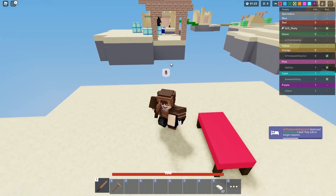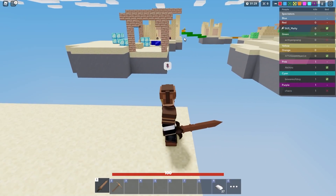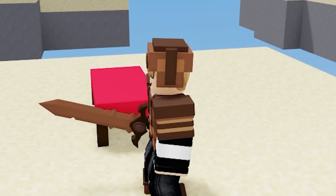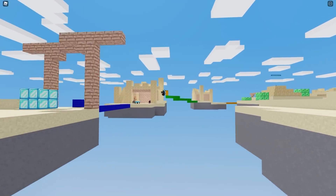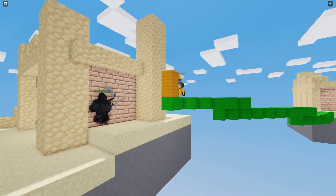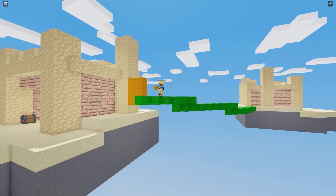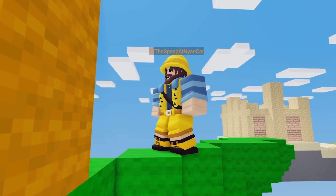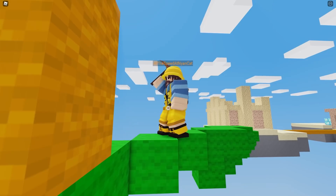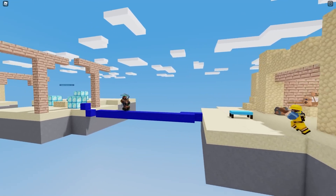I'm just gonna keep saving up so I can get the void axe, and once I get it this will be a lot easier. It looks like a Fisherman is pushing in on the Grim Reaper — Fisherman versus Grim Reaper! Let's get a close-up. We got the Fisherman on the green wall and the Grim Reaper backing up with a stone sword.